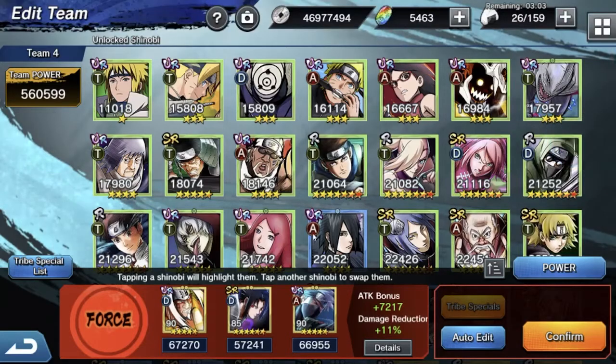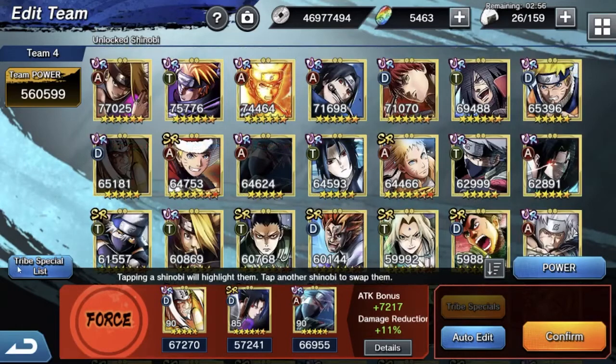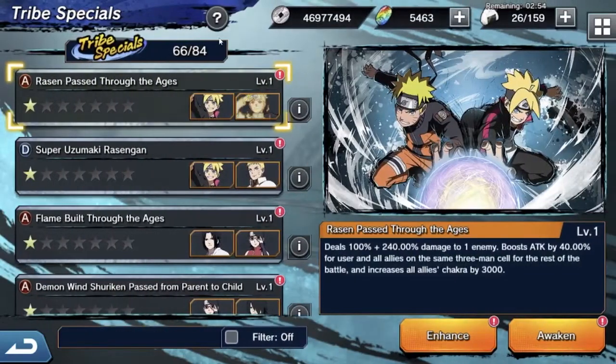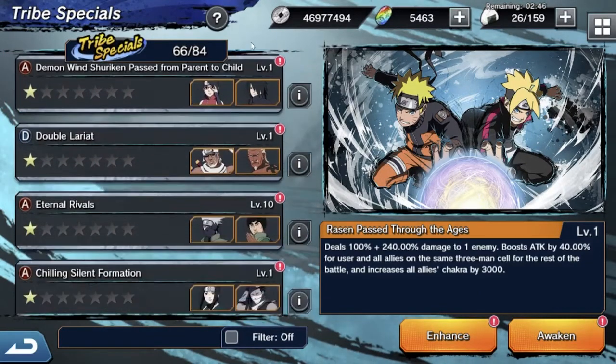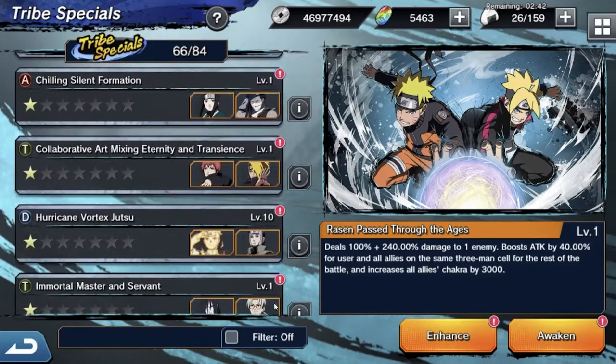After you've filled up your tribe gauge, you're ready to build your actual Abyss team. The strategy revolves around building a team that can survive very long and repeatedly using a tribe special to hit opposing units one by one, eventually killing them off.